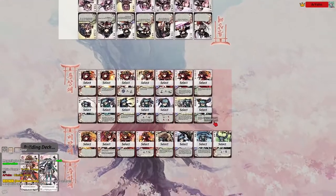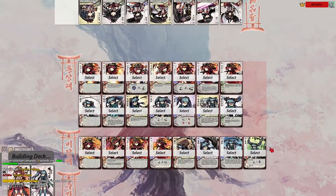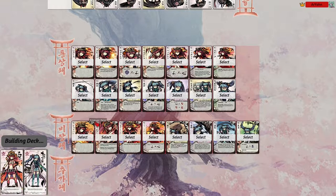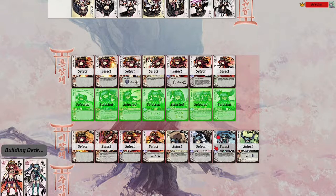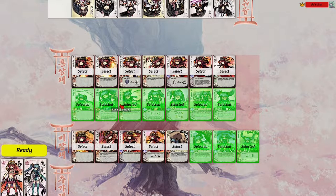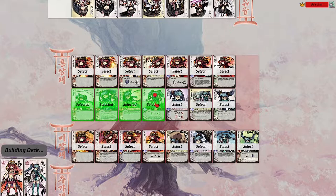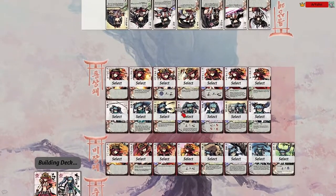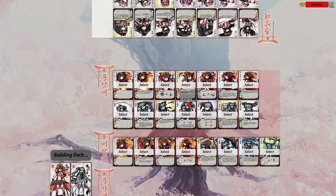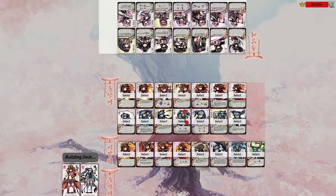Deck building is pretty simple. You pick three specials and seven normals, and you have access to both characters' cards in whatever combination you see fit. There are seven normals per Megami and four specials, so you could take all seven of one character's cards and three specials. There are a lot of different ways to build decks — you've got to think about your overall strategy and what your opponent is going to do to counter it, but that's not fit for a short video.